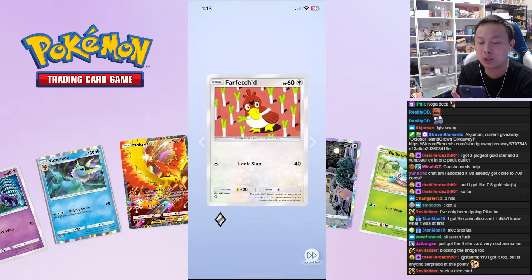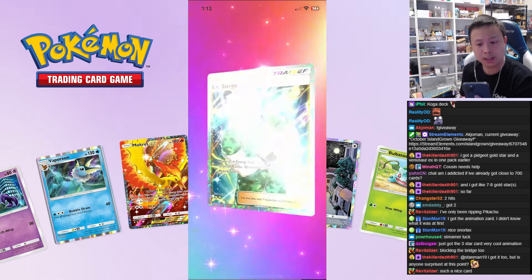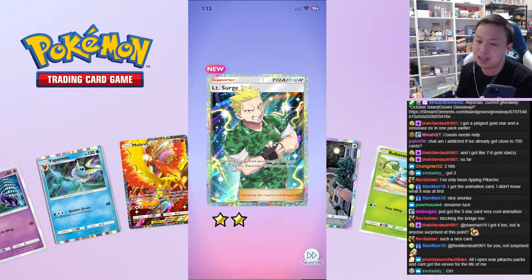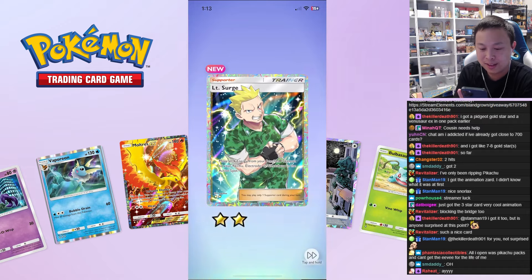We want to hear that noise when the pack shows up — we want to hear the ring. No, that means we got nothing. Oh wait, we got something! Lieutenant Surge full art double gold star! Wait, this is the highest rarity we've pulled so far. I'm telling you guys, Pikachu packs is where it's at!